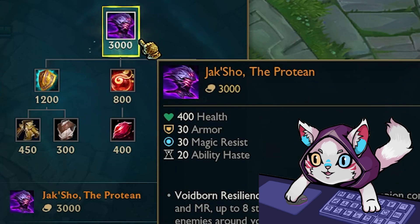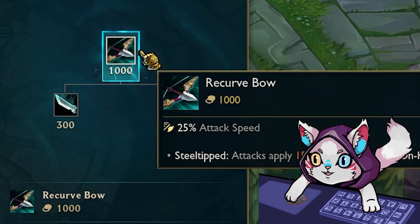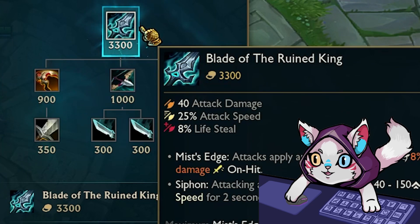I'm not too sure why Riot keep changing the names of these new items, but anyway — Heartsteel, Riftmaker, Night Harvester, Iceborne Gauntlet, Last Whisper, Recurve Bow, Prowler's Claw, LDR, Abyssal Mask, and Blade of the Ruined King, which kind of got changed but I think someone from Riot just went into Photoshop and changed the hue settings.